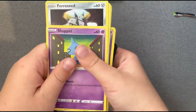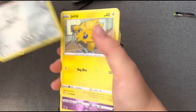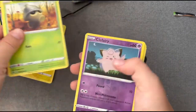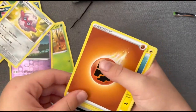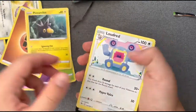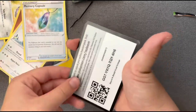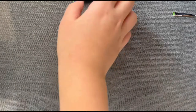So from this pack we got Shuppet, Fervorcist, Joltik — also the same card — Sandil, Seatot, Skabalila, that thing, Energy, thing, thing, and Memory Capsule. No good cards at the moment. Don't worry, still got two packs to go.